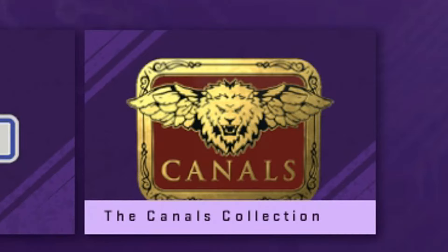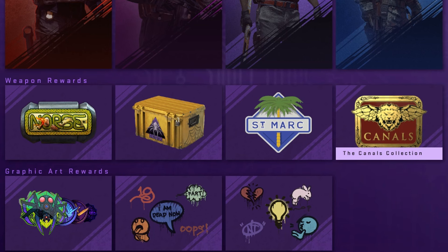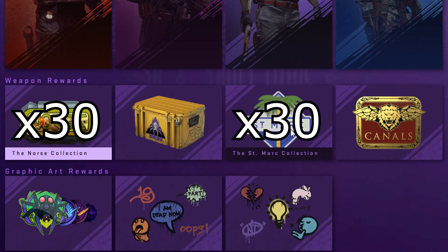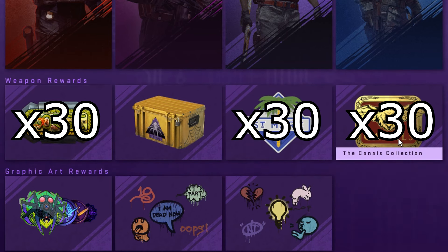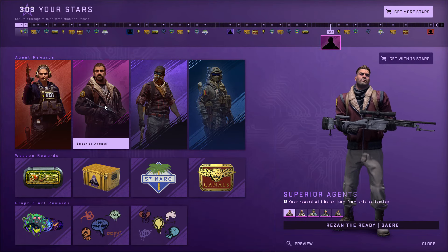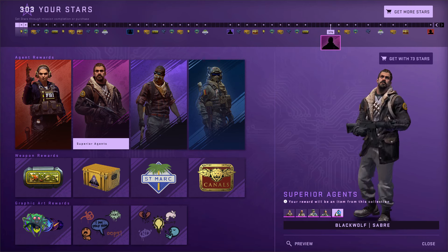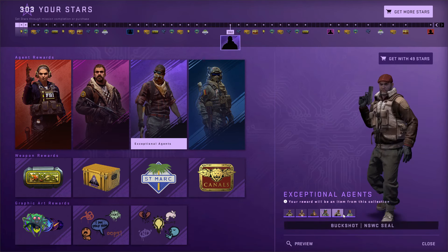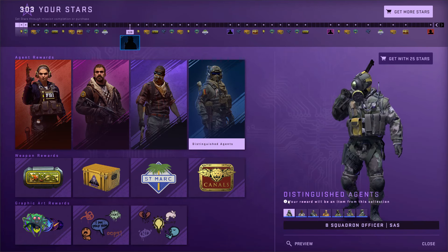You also get three shots at the Saint Mark collection, which of course has the AK Locus. The Wild Locus on the market is currently 1,100 euro Factory New. And I also get three shots at the Kanals collection, which of course has the AWP Prince. In total, that means I'm going to get 30 items from each of those three collections. I'll also be getting 10 of the pink character models, so I'll most likely end up with all five of them.